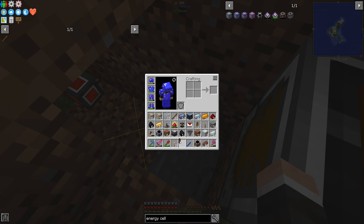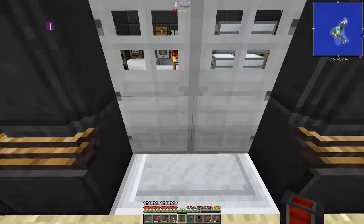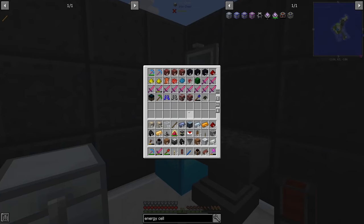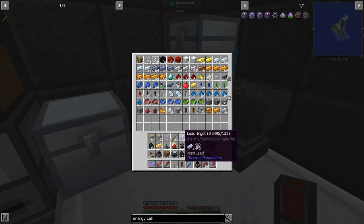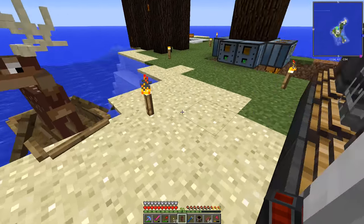We've got so much garbage in our pockets. Alright, ingots can go in here, glass — woodstone, tree tap. Hopefully that's good enough.